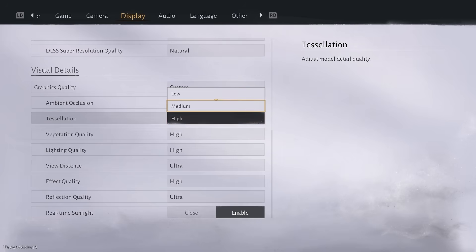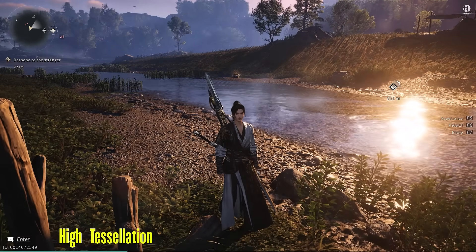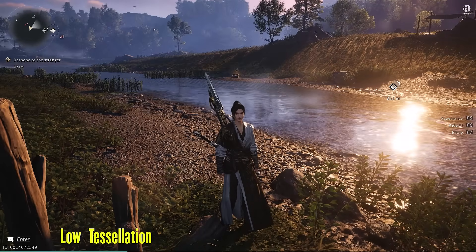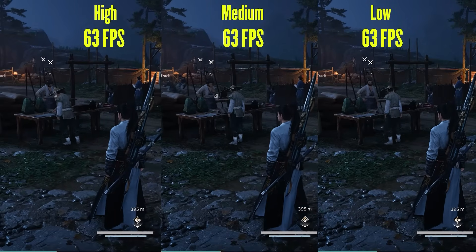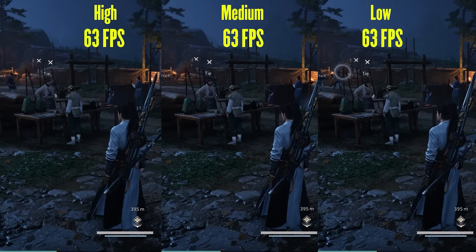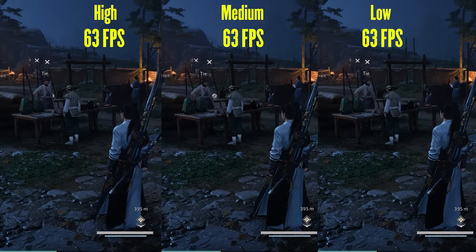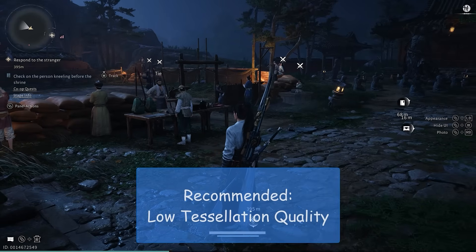Tessellation is a setting which normally adds geometric detail like rocks and bumpiness to ground surfaces in games. But in this game, this setting seems to do nothing at all. I checked a lot of places and there was no difference between high and low settings, and even the FPS was the same. In some games tessellation also applies to characters, so I checked, but there was no difference to your controlled character or the NPC characters. Maybe this setting is broken and needs fixing by the developers. Still, just to be safe, set this to low since there is no difference in visuals anyway.